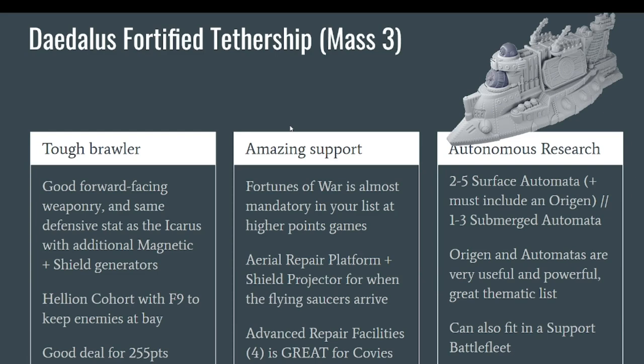The other variant you can build from this big resin flagship is the Daedalus Fortified Tether Ship. It has the same defensive stat line as the Icarus but is actually significantly tougher. It has a Magnetic Generator so it is less vulnerable to aircraft surrounding it. It also has a Shield Generator. It trades a rear particle beamer for a front-facing Heavy Particle Cannon, which is a good deal because it's easier to pilot — just point everything to the front — and the Heavy Particle Cannon is a tremendous weapon.